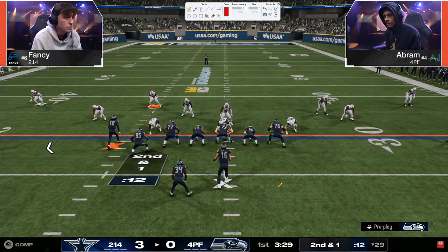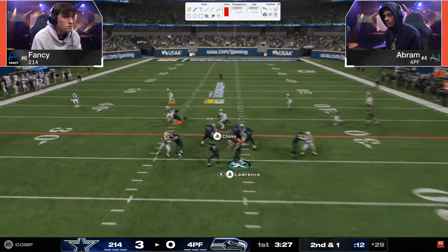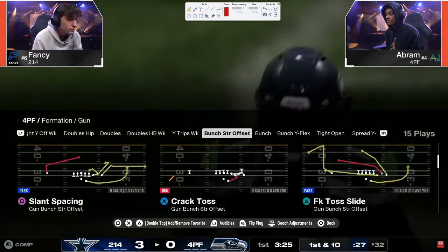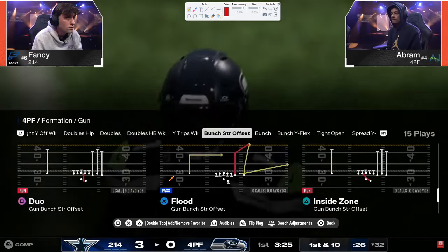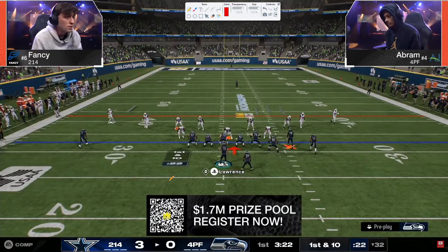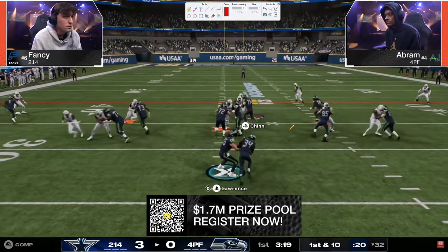Abram is starting out in Bunch Strong with a little whip route to Maserati Marv. That's why a lot of people are using Marvin Harrison Maserati — you cannot get whip routes unless you have wide receiver apprentice or Harabasser. Maserati Marv when he's lit up does have that wide receiver apprentice activated. We see a little run play in the duo, and we'll see how this drive develops.